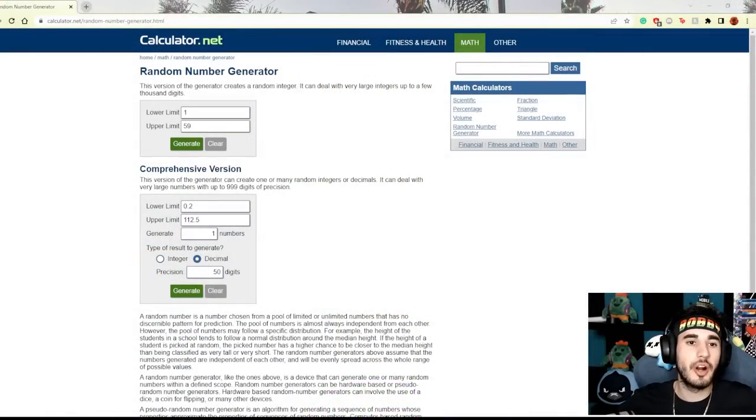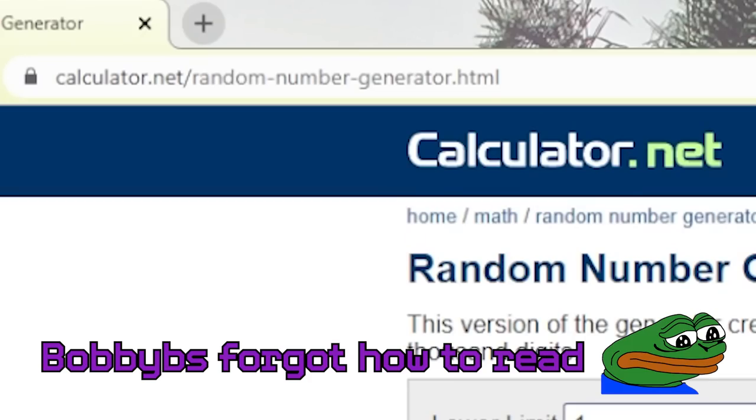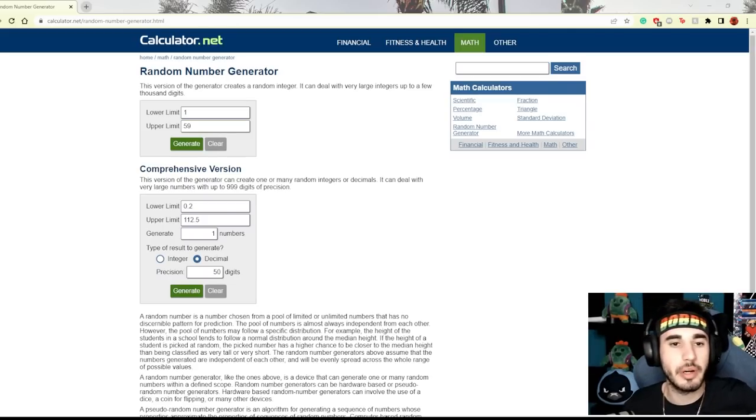We're on randomgenerator.com. There are 59 brawlers in the game. What we're gonna do is randomize the number - we're gonna do two so we have a backup brawler just in case. Whatever number we get, we're gonna go through the brawlers by rarity. Whatever we get, we get.